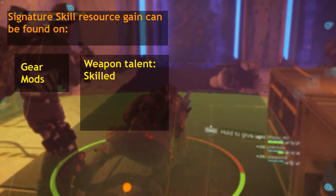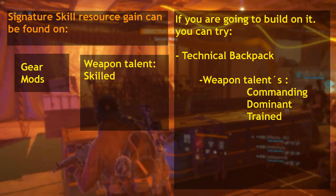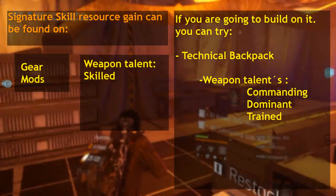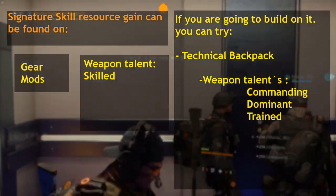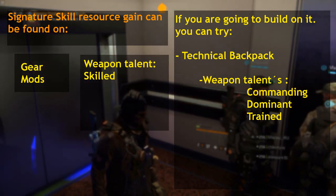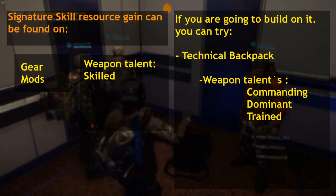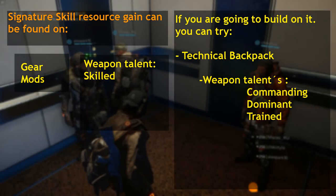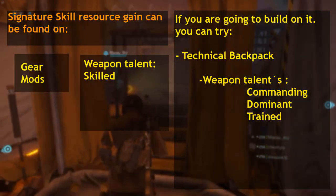Also, if you manage to get your signature skill uptime way up, consider using a Technical backpack, since it increases your skill power by 15% while your signature skill is active. Combine this with the weapon talent Commanding, which extends your signature skill duration by another 20%, and Dominant, which decreases your other cooldowns by 10% for each skill used during your signature skill. It might be an interesting way to run around with a full-on signature skill active all the time.